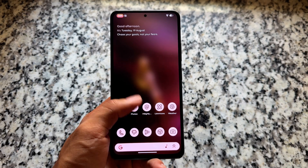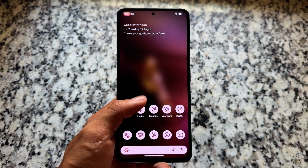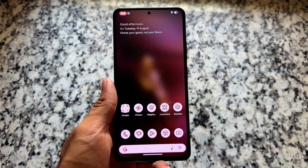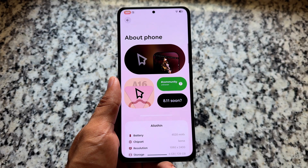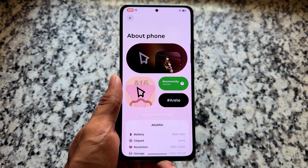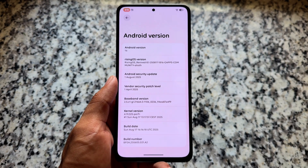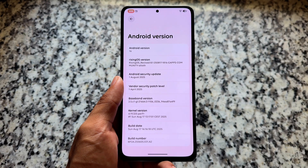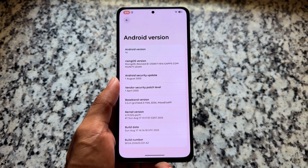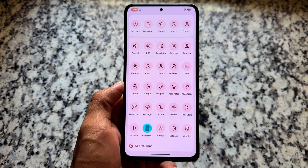Rising OS has been updated to a new version, 8.1, which includes the latest August 2025 security patch. We'll talk about everything new in this video. This version follows the previous 8.0 release, and one of the key highlights is the updated security patch along with some other visual and noticeable changes.